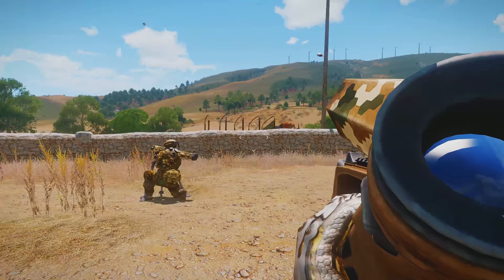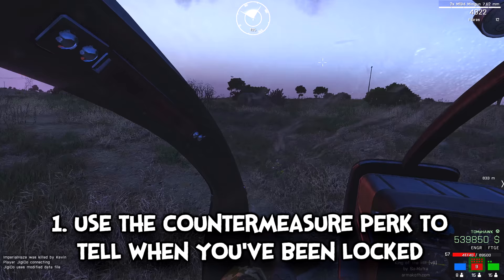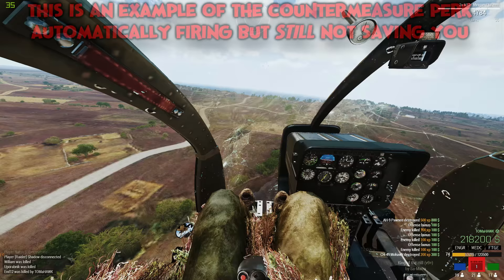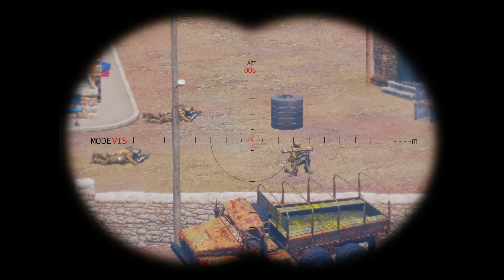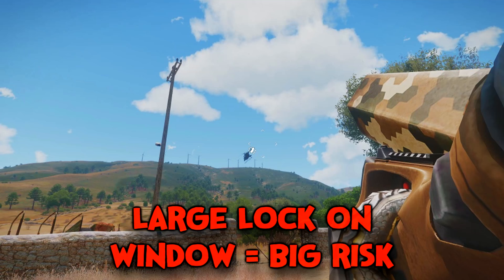In terms of AA man-pads, they are very difficult to avoid, especially at closer ranges since the flares on auto won't activate in time when using the countermeasure perk. I'd recommend taking this perk anyway, but when you do take any sort of missile signature and it prompts the flares to fire, pump out a few more manually whilst diving down. If you're lucky, you can sometimes see the actual missile path and visualize its direction. You want to visualize the firer's position and make it as hard as possible for him to reload, relock and re-fire. The bigger the window, the bigger the risk.